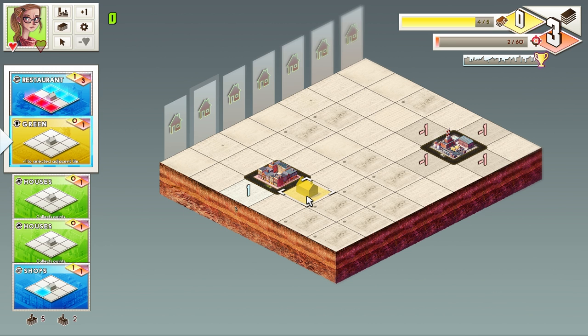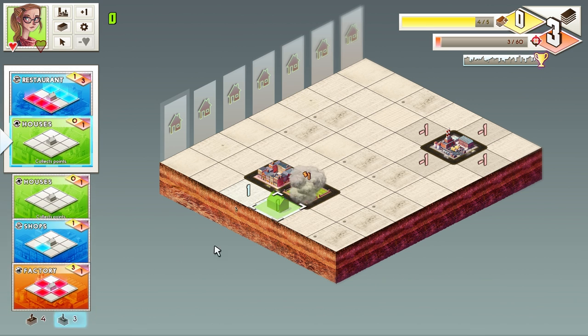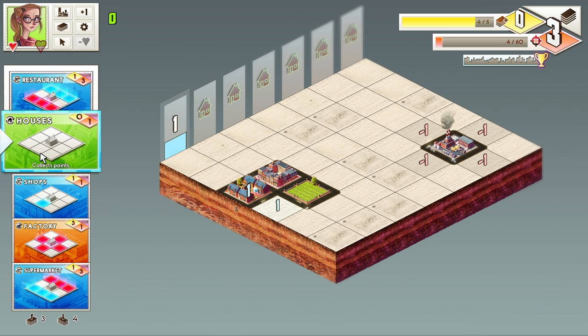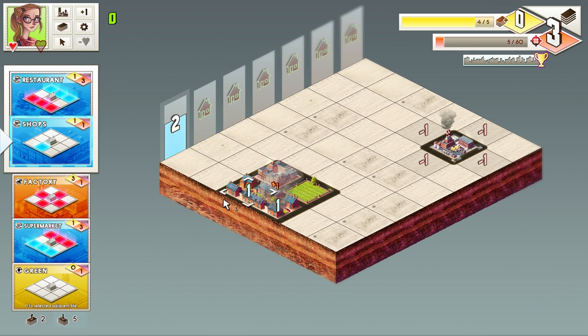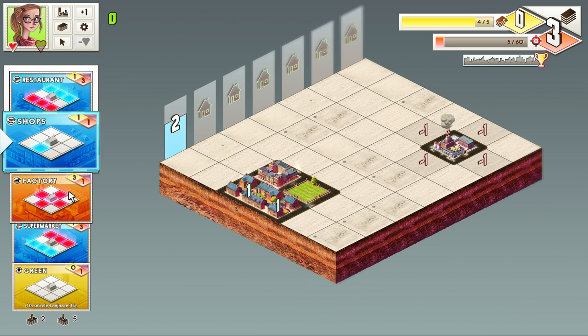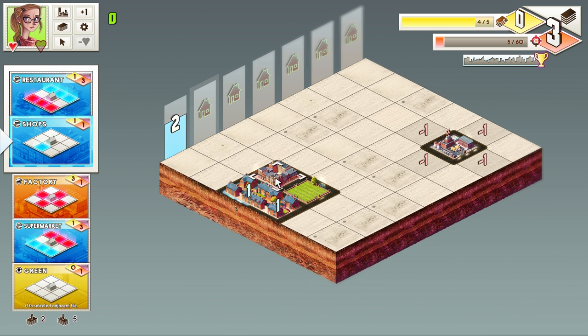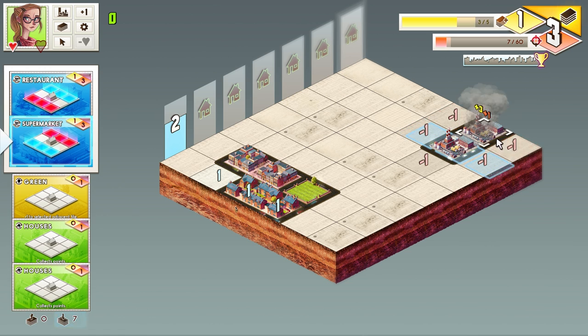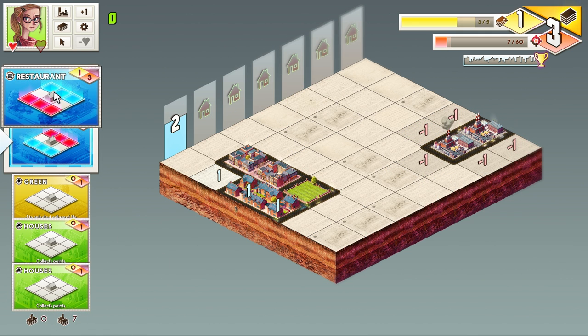A green space would be useful, maybe here — it'll affect that point. Now we have a house; plop that down, we have one point. Currently our goal is three; once we hit that we can clear the row. I'll place another house — these connect together to create a block, and if you make a block of four I think there's an economy bonus. We'll do another shop, so we connect our commercial zones together. I'll put the factories together — obviously we don't want to mix our positives with our negatives, so there's a zoning aspect to it.